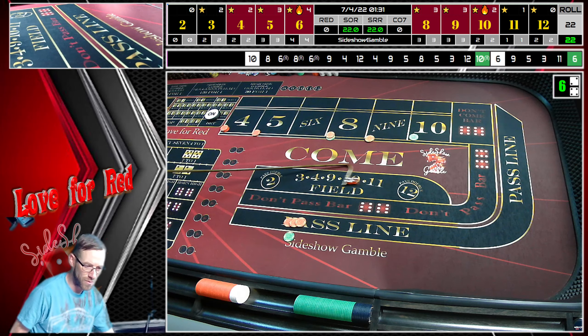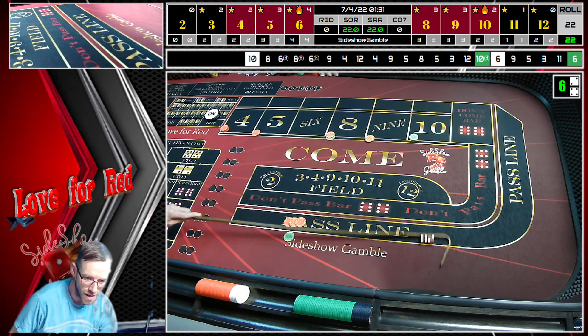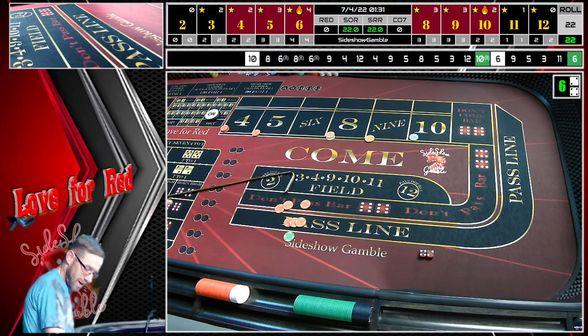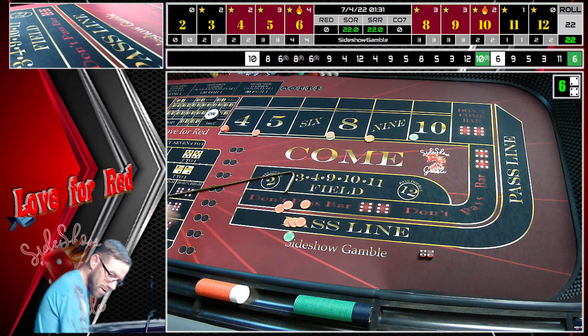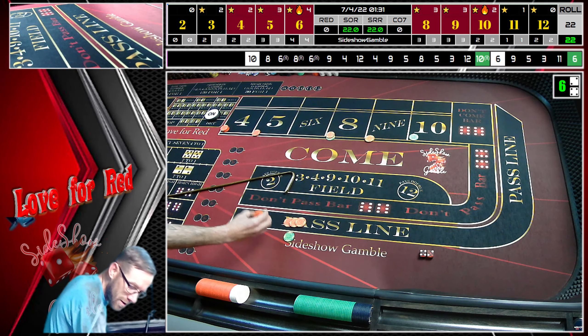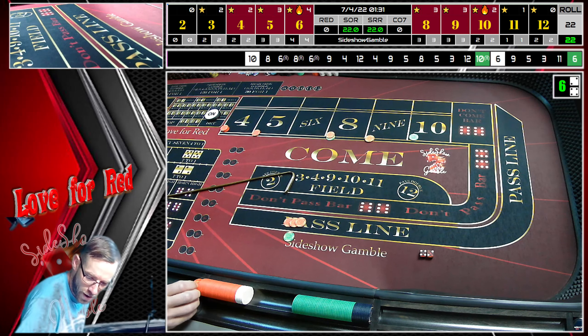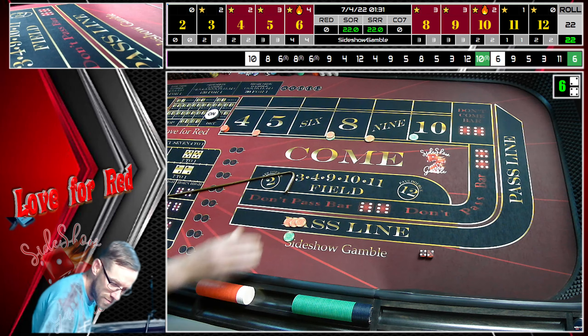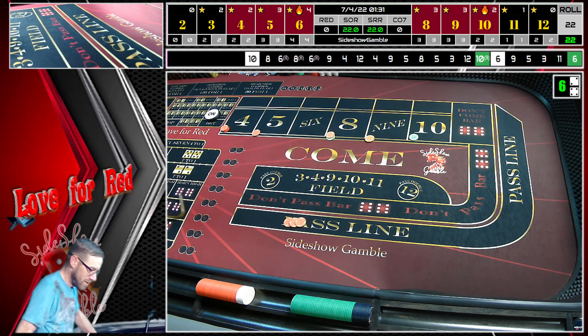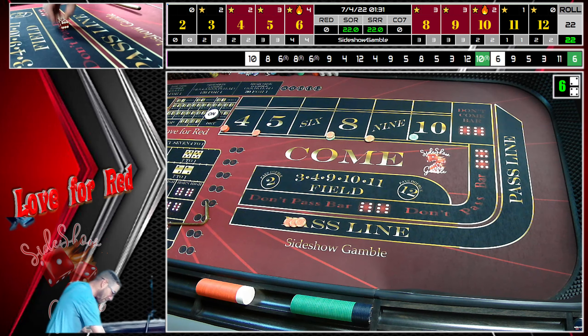Move those dice over this way so you can see — we hit the point! Get paid behind the line $30. We rack that up and pull our odds down because you can't have odds out on the come-out roll. Bets are off. Five-four, five-four — this is so cool. The Force — gotta love it.